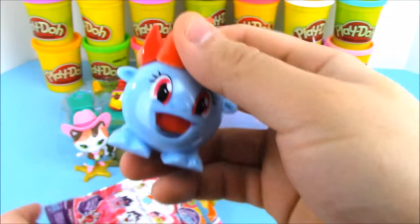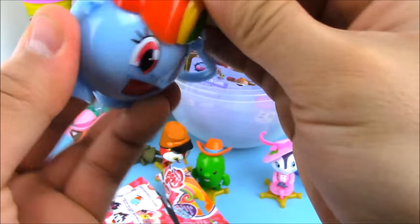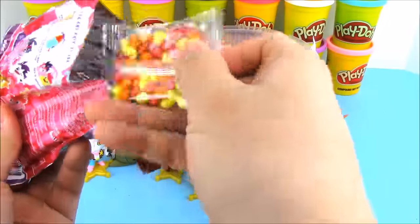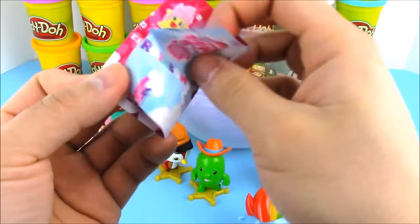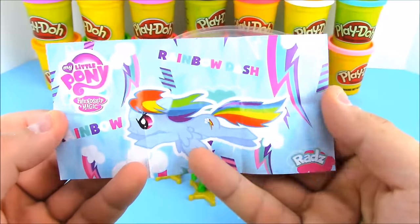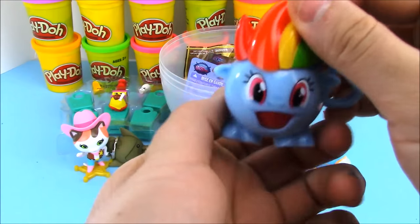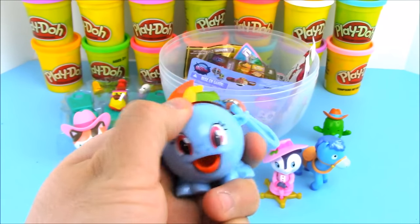These Rad's candy dispensers sort of remind me of Pez. You pull back her hair right here — I think that's what you do — you pull it back really hard and then boop, the tongue sticks out and candy is supposed to come out, but first we have to fill it with candy. Here is our Rad's candy and our little poster — it's actually a checklist with all the characters we can get, and on the back a little poster of Rainbow Dash. Alright, our Rainbow Dash is full of candy — we pull it back and boop, there goes the candy, dispensing one by one. That is really really awesome!